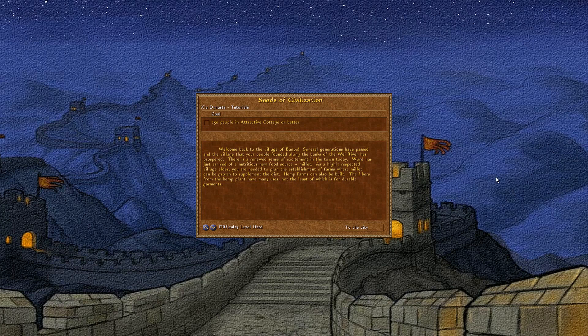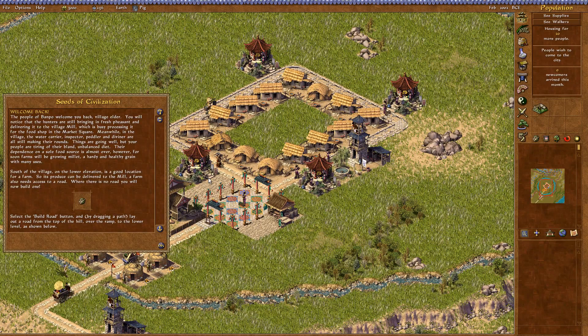Hey guys, welcome back to Emperor. In this part we're going to continue with Banpo, in the second version of it. The goal is simply to get 250 people in an attractive cottage, which is not too difficult. So let's head to the city and read the next tutorial.